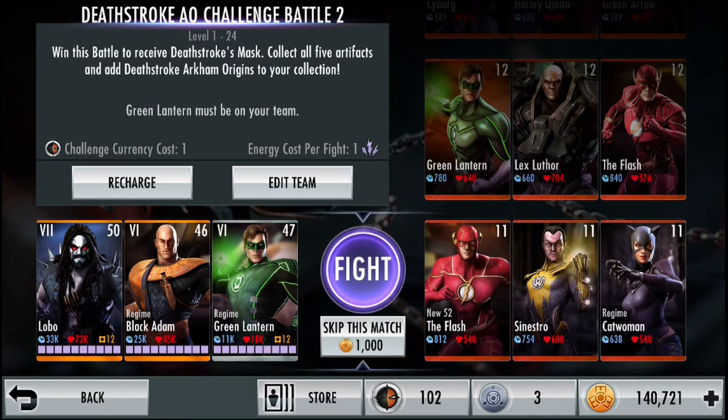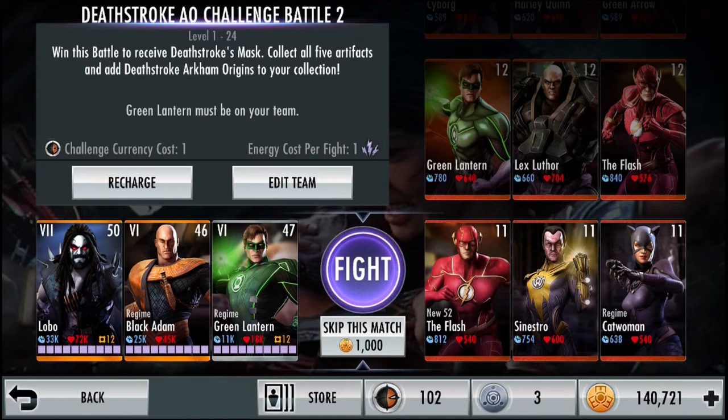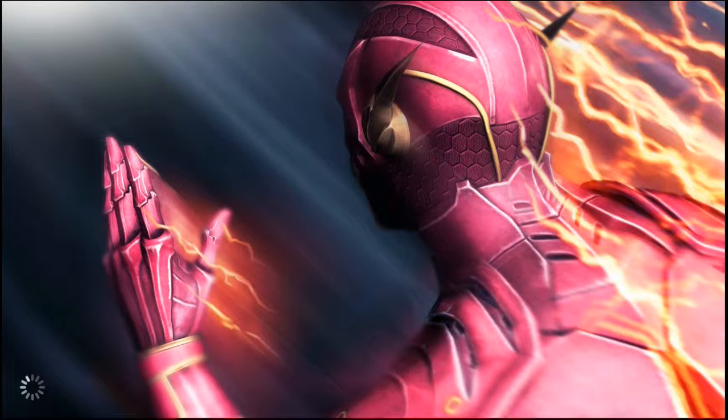I have Lobo and Black Adam. Our first fight takes 1000 credits to skip and it's against level 11 New 52 Flash, Sinestro, and Regime Catwoman, so let's start it. Every challenge in this bracket costs 1 energy per fight and 1 credit.